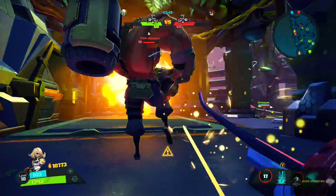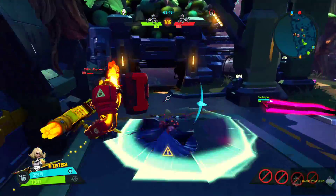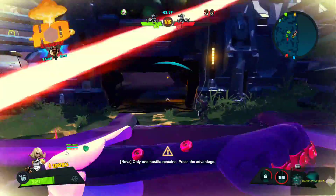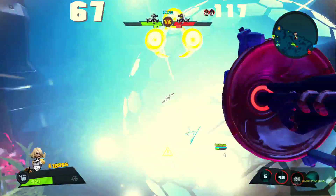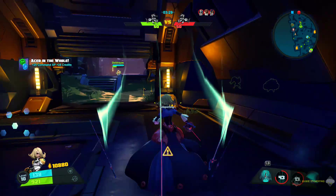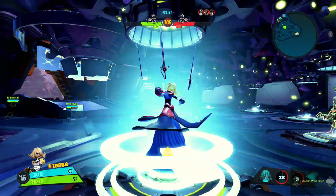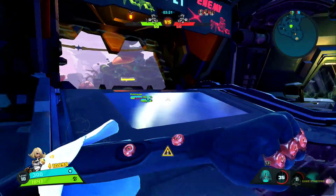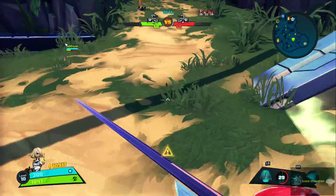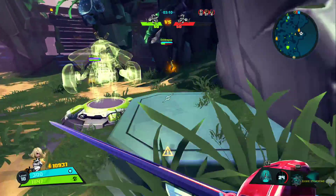We slowed him. He has so much health it's ridiculous. We're ulting right on top of him. Did he just dash? I killed him — can we get the double? My teammate was able to kill the other one. He died from some residual damage that stacked on him — not from me because Phoebe doesn't have that ability.